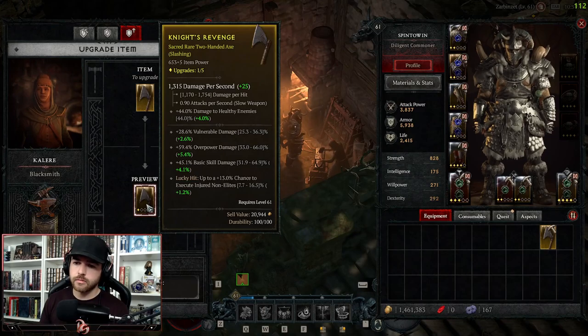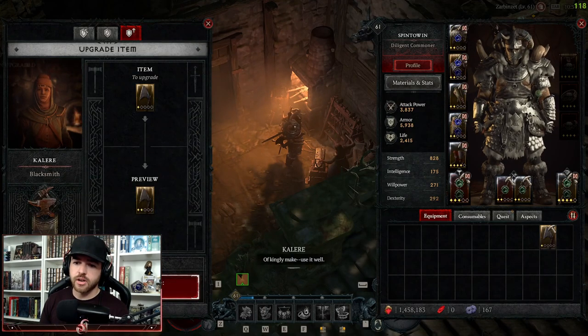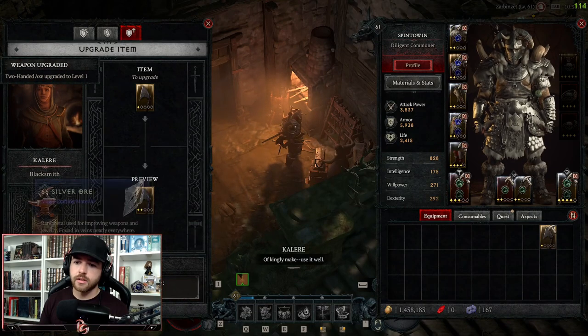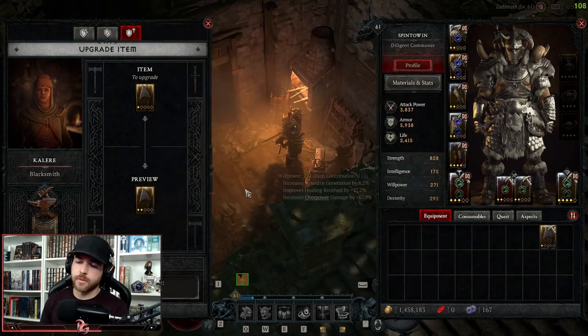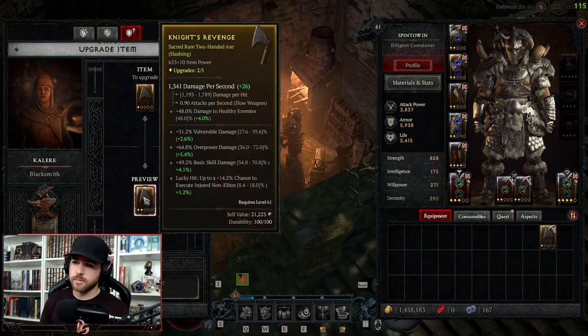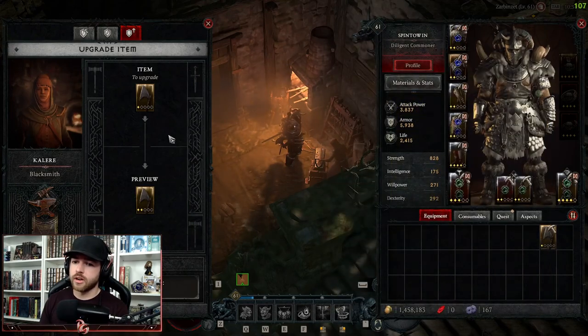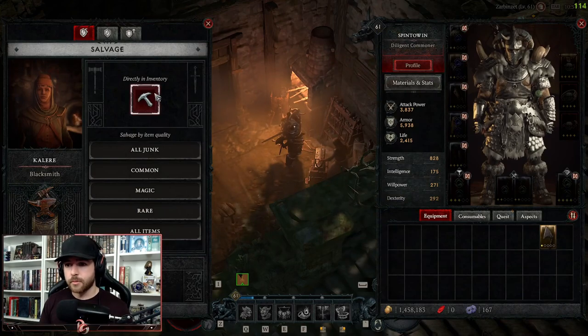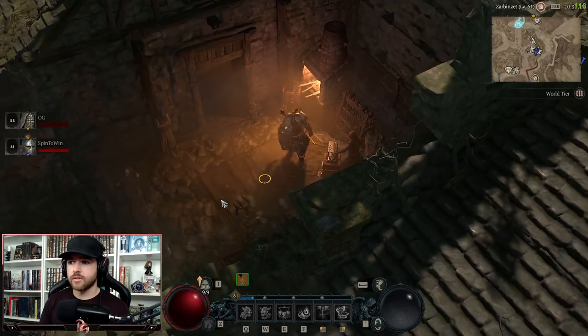Then we have the Upgrade section. If you throw something in here, it'll show you what stat increase it gives and the material costs. You can take it to the next tier and it'll show you what it gives you every time you upgrade. Upgrading your gear is very important — you get a lot of DPS and it increases the passive affix bonuses on the item, as you can see with all the green numbers. I'm currently working on upgrading all my stuff but I'm just out of veiled crystals.